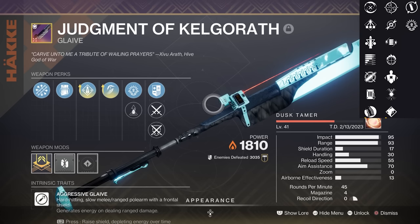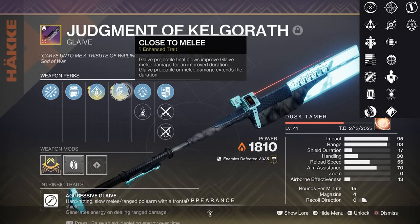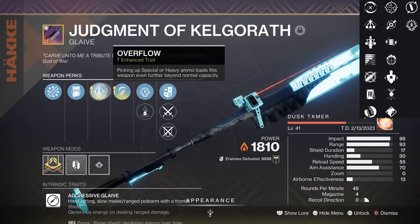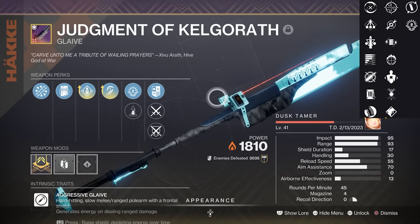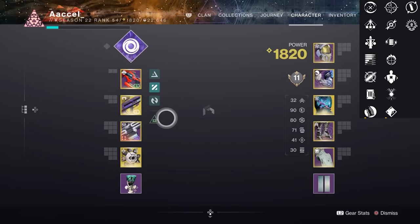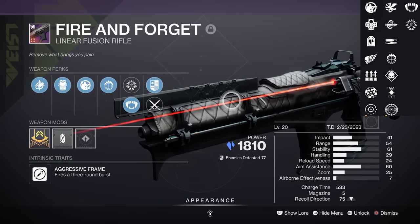The next special weapon is the first aggressive glaive, Judgment of Kelgorath, which was a glaive to get back when it came out due to a new perk — Close to Melee — which upon a projectile kill gives a bonus to glaive melee damage that can be extended through more damage. Besides that, this glaive has a lot going for it: ability-generating perks, Overflow, Wellspring, Incandescent, Impulse Amp, and even Surrounded. If you're a glaive aficionado, this one is for you. In PvP it's the same as Nezorak — it's good, and it just depends on what rate of fire you want, adaptive or aggressive.